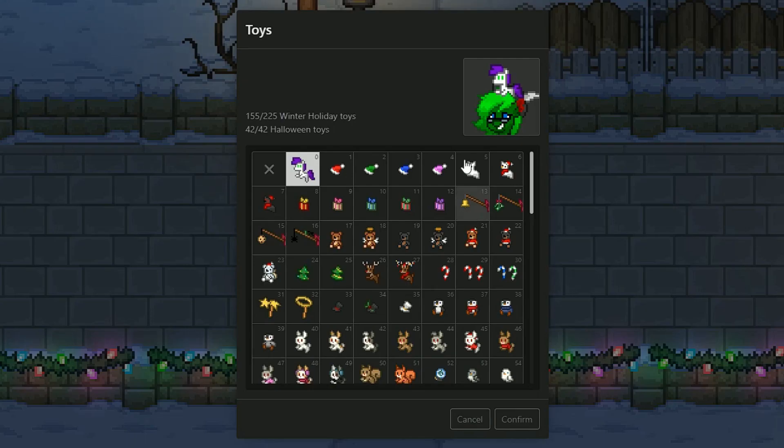Here I am in-game. Here is the little thing for when you want to select your toy.